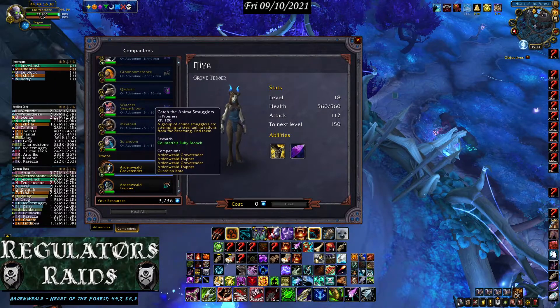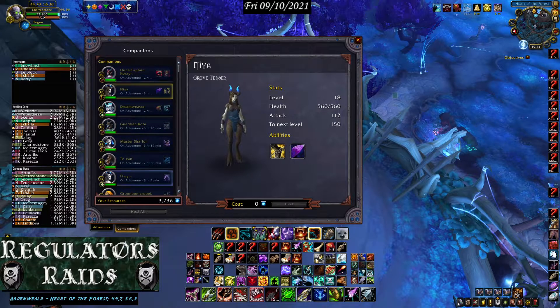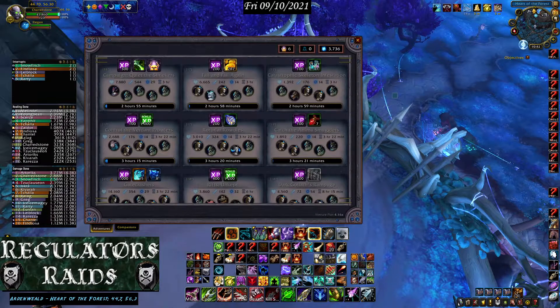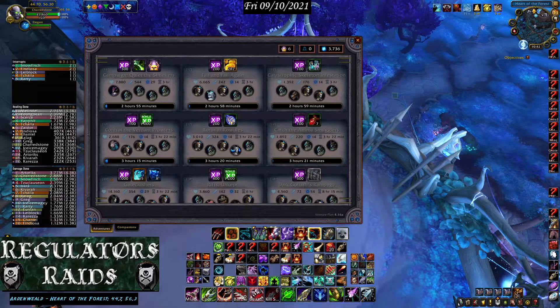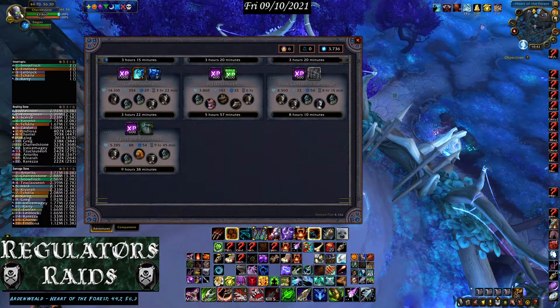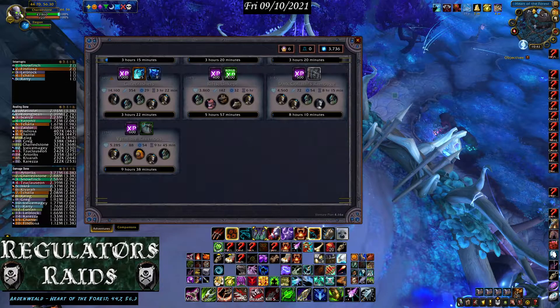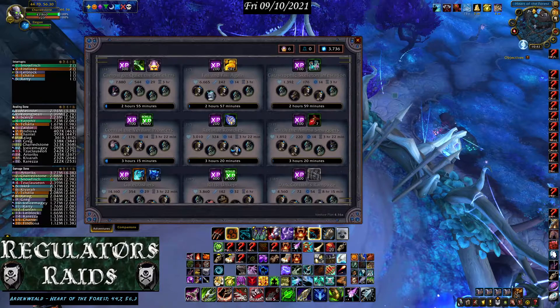Troopers are still available because you can't send troopers by themselves. When these missions complete, a button will appear at the top that says 'Complete Missions.' Click that and all missions complete at once, as long as their timers have finished — no more hunting around for individual completion buttons. That's one of the big benefits of Venture Plan.